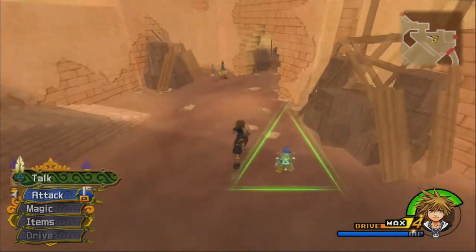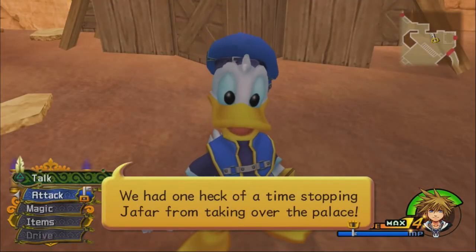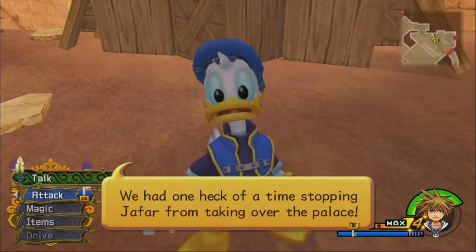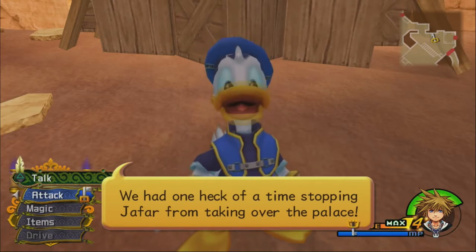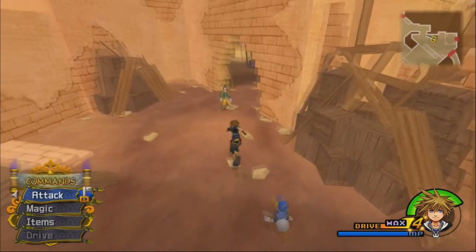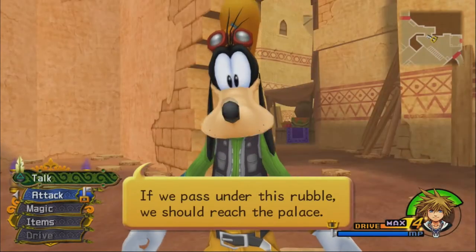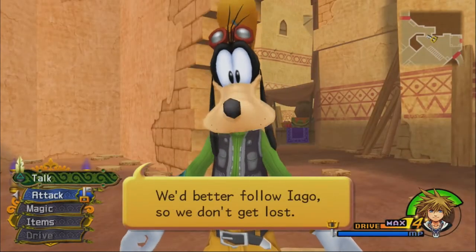Donald and Goofy are walking around Agrabah — that's interesting. Remember when Aladdin fell for Princess Jasmine and we had a heck of a time stopping Jafar from taking over the palace? In case you didn't play Kingdom Hearts 1 or watch the movie Aladdin, I'm filling you in. If we pass under this rubble, we should reach the palace.